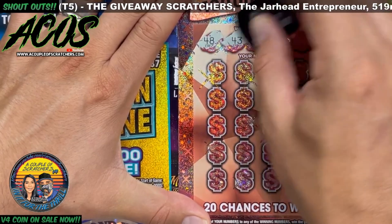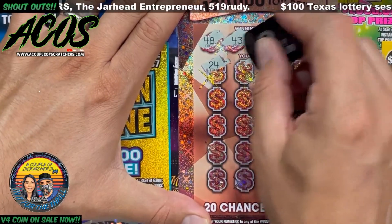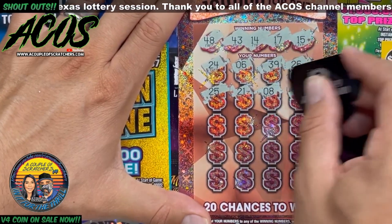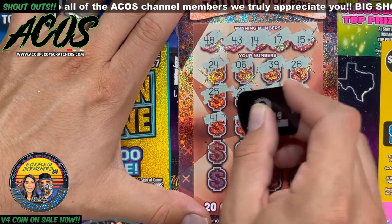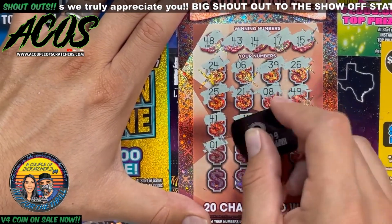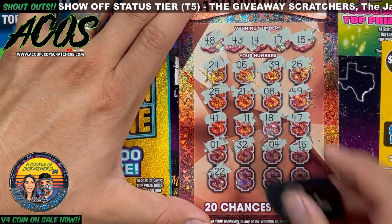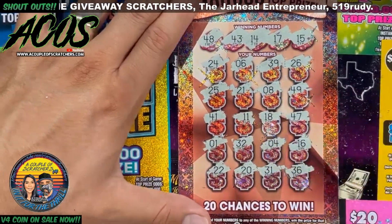Ticket 65: 48, 48, 43, 14, 17, 15, 24, 6, 39, 26. One off there — got the wrong 40s happening. Another one, managed to get it real close again, one off there. 132, one off again — a little sandwich right there. 22, 20, 31, and 36. No win on the second Rose Gold Riches.